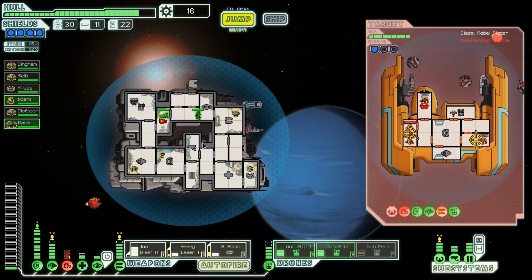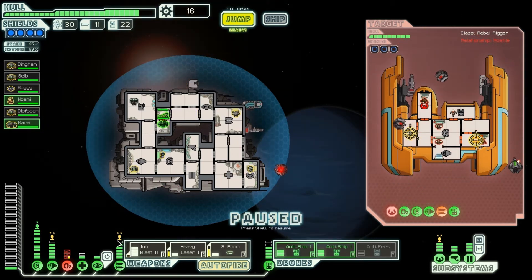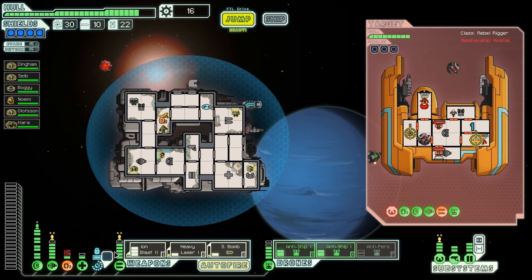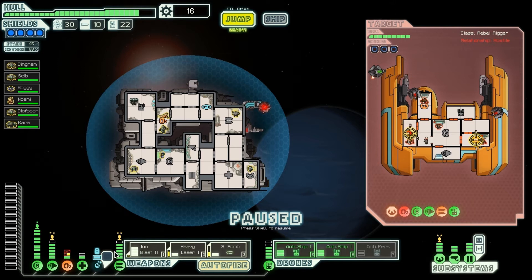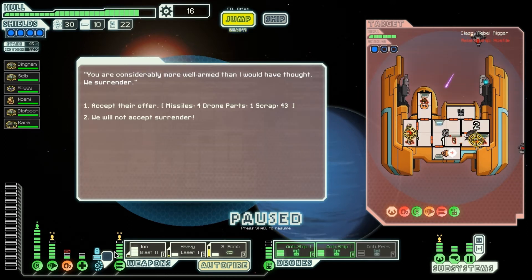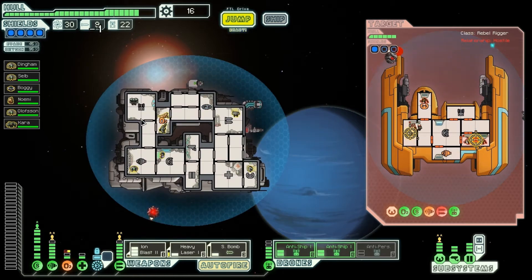Oh, we don't get hit to the oxygen – quick, scramble the repair team. Don't want that down for too long. This is proving to be quite a fight. I'm going to cloak. Oxygen is repaired at least. Drones are kicking ass, we're getting them down, not taking too much damage. They want to surrender – I'm actually going to accept... no, wait, I've completely disabled their weapons and their oxygen, there's a hull breach too. We'll keep on as we started.